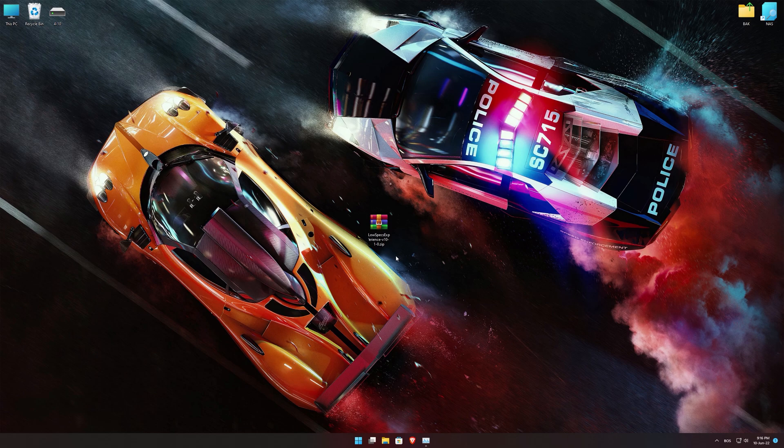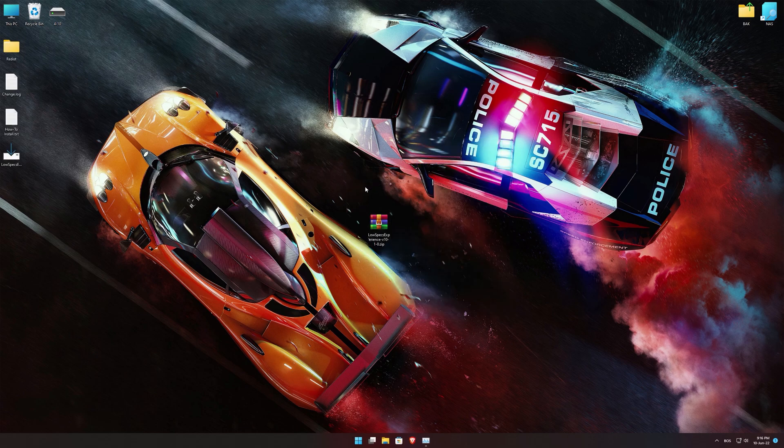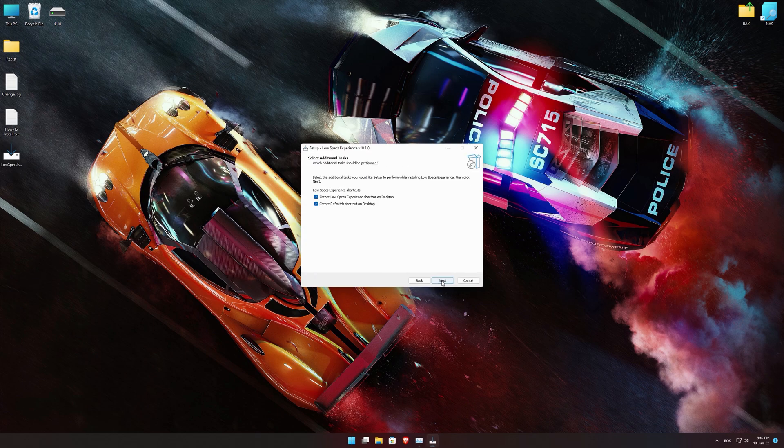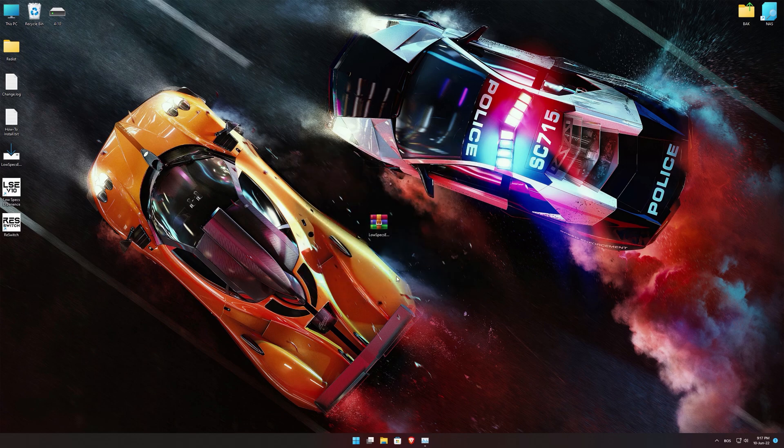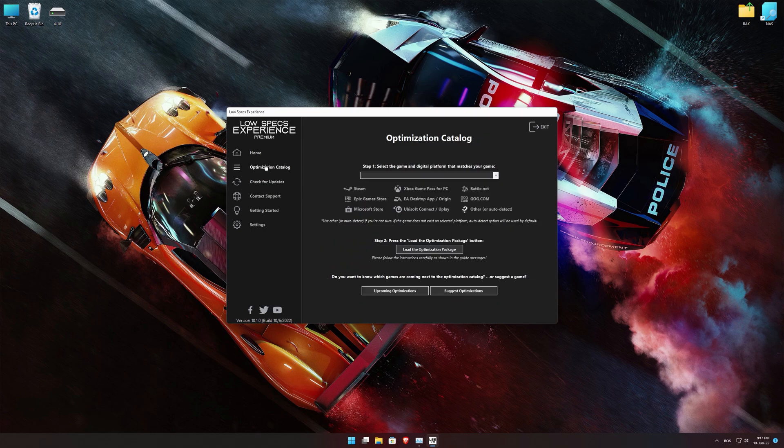The download link can be found in the description of this video. Low Specs Experience is a game optimization tool that I developed that will allow you to optimize your favorite games for maximum performance. First of all, start the installation process for the Low Specs Experience. Once it's done, start it from the newly created Desktop shortcut and select the optimization catalog.